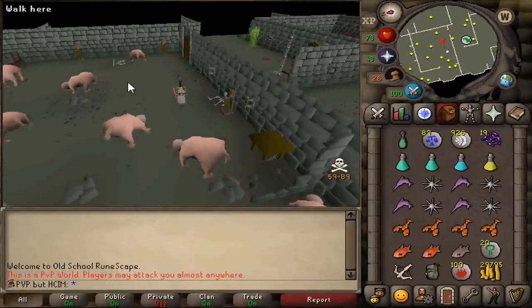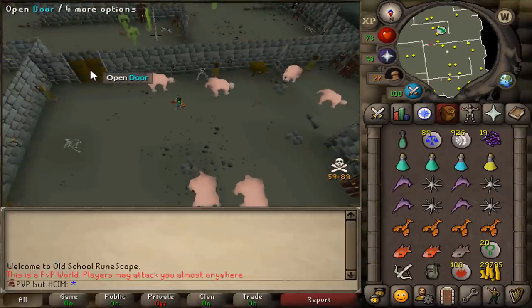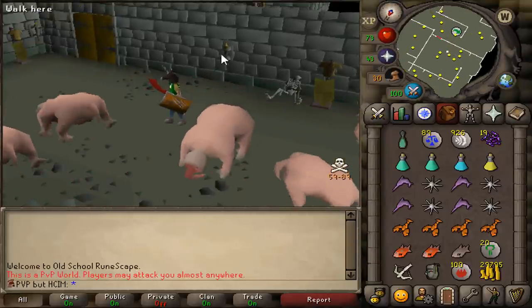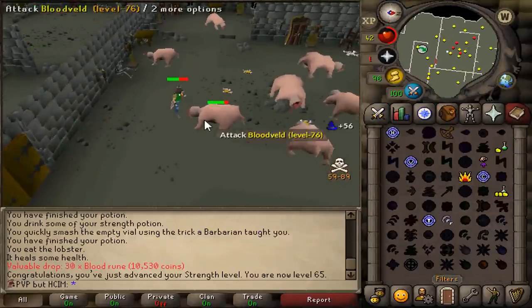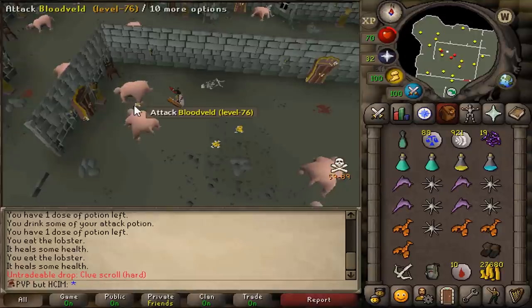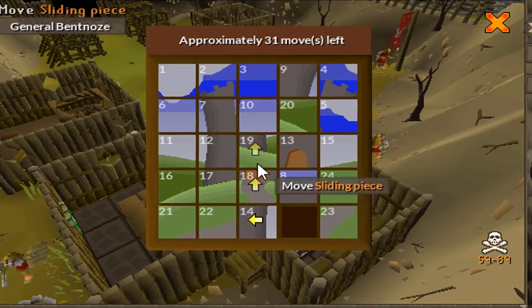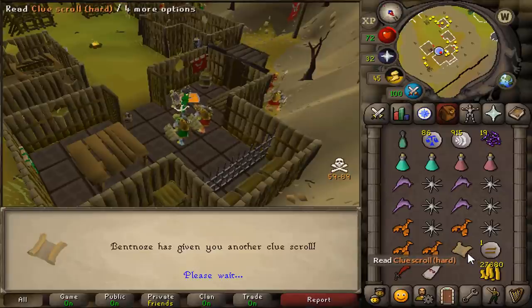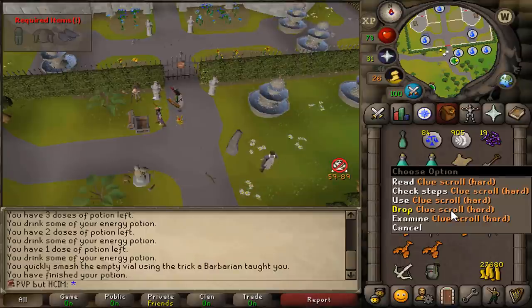I'm now at bloodvelds in the Slayer Tower, and if someone manages to teleblock me, my only escape is through this door and up and down this ladder, so I gotta be very, very careful. 65 strength. I might have miscalculated how good bloodvelds is — not really the best place to get a hard clue scroll or good loot. It finally happened — we got a clue scroll. We'll do it straight away. Easiest clue scroll ever. This location is too risky for me to go to, so I have to say bye.